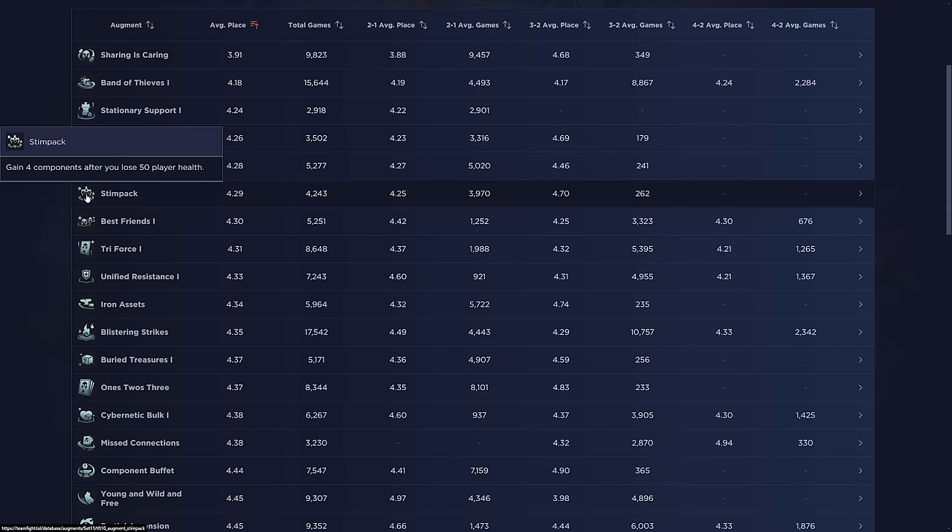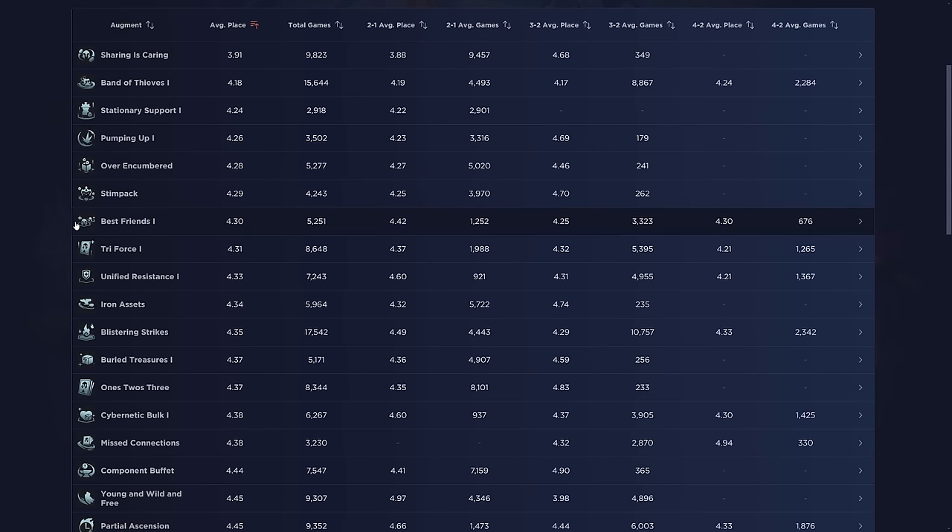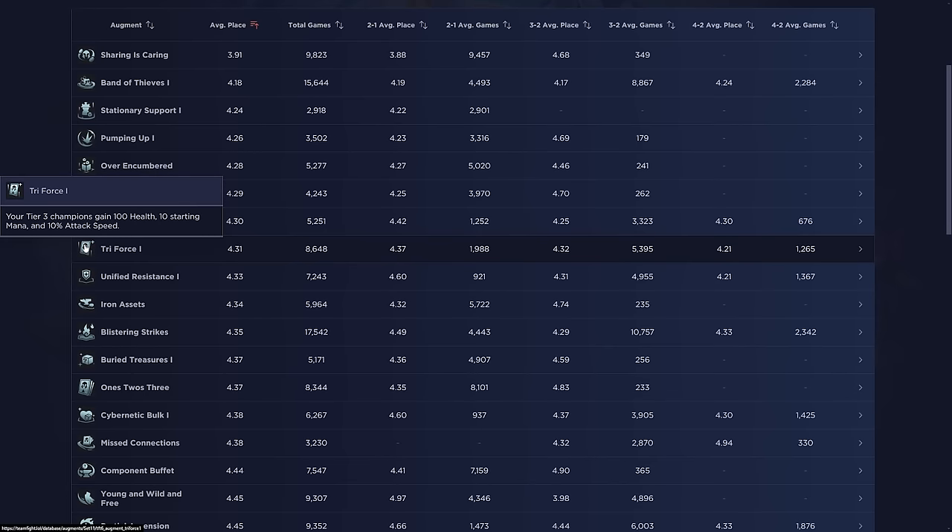Stim Pack is similar but requires a pretty big lose streak. You need to know what you're doing — force a full lose streak, do a fast aid or stabilize with a three-cost re-roll sometime during stage four, since it resolves around late stage three to early stage four. Best Friends is okay, not my favorite — it improves as the game goes on but works as a random generic combat augment.